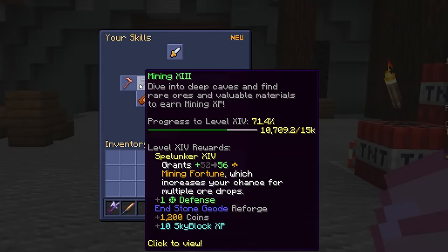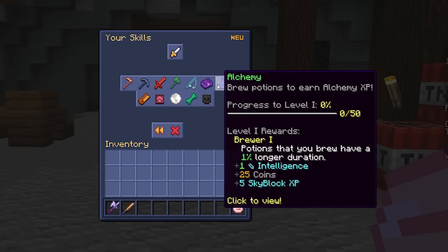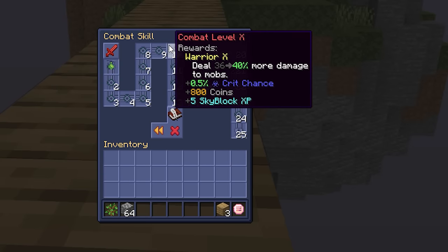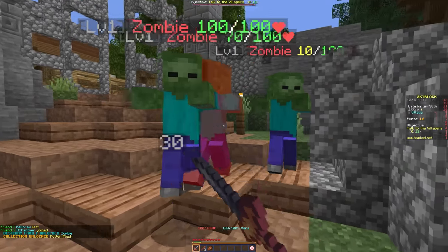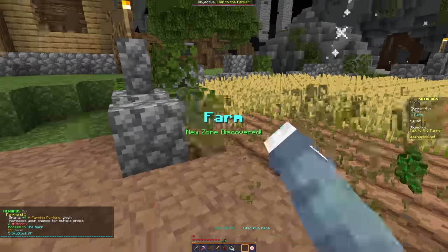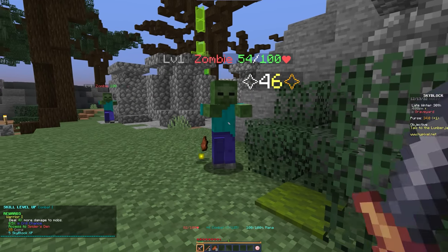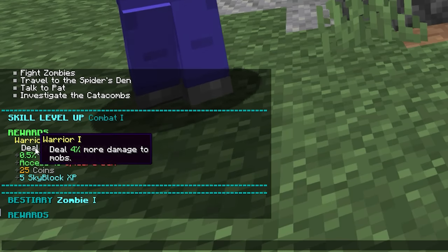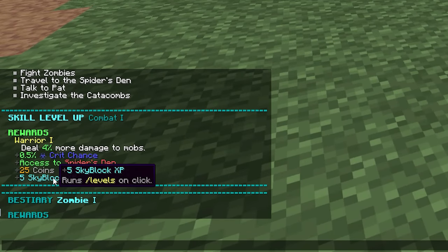Mining is one of 7 main skills in Skyblock. Skills are a major part of the game, composed of 60 levels of increasing difficulty. Each skill is leveled up by doing the related task — mining levels up mining, farming levels up farming. Every time you level up a skill, you get a small stat boost and occasionally unlock new items or areas.